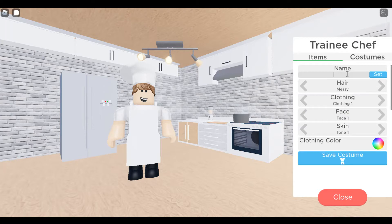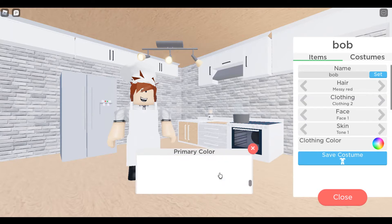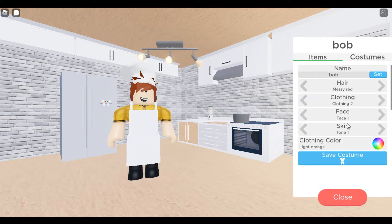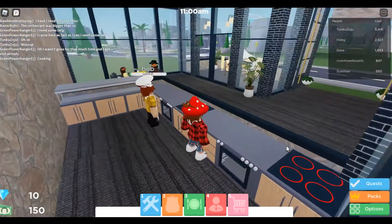Now you can mess around with this. We'll name the chef Bob — this is Bob the chef. We can change the hair, and we'll do yellow for the color. It's basically really cool. You can customize it — it's not that hard. And there you go, you have Bob.